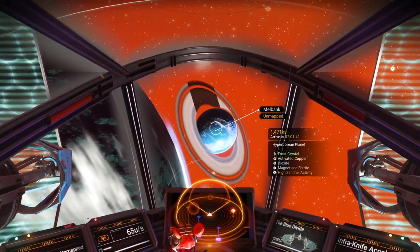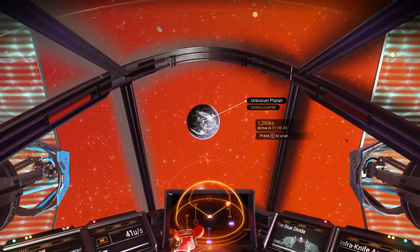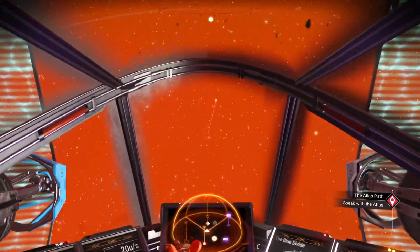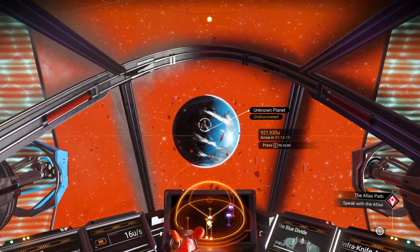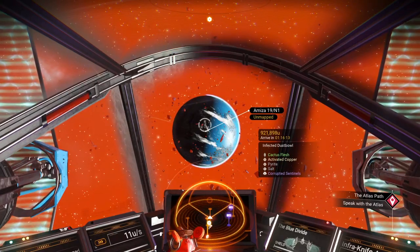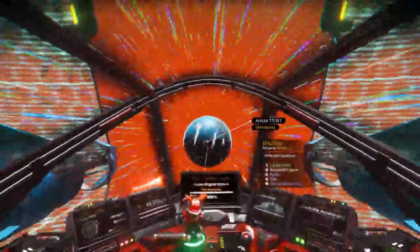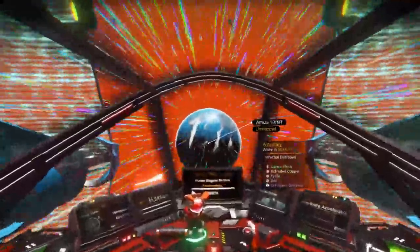High sentinel activity, but again not what we're looking for. This one looks like a nice little blue marble — infected dust bowl. Oh, that's even better. It's got corrupted sentinels! So let's check it out. I'm going to orient myself to land on the sunny side. Infected means we've got Titan Worms here too — this will make things even more interesting than usual.